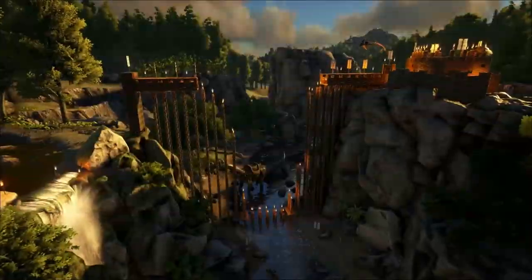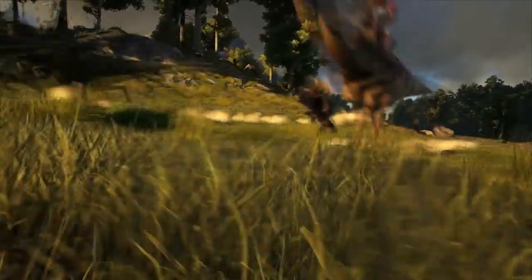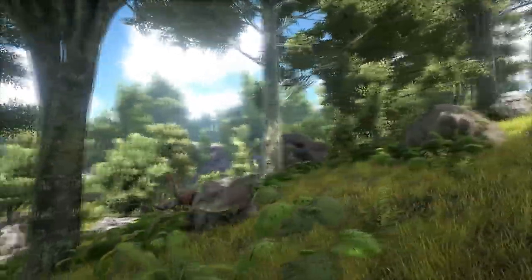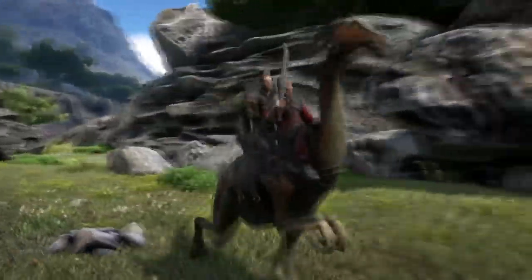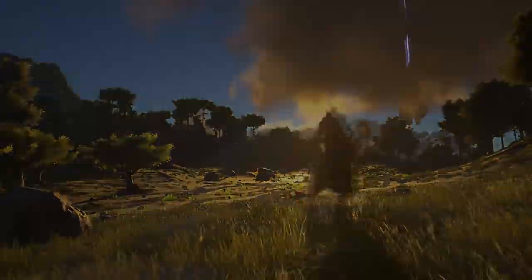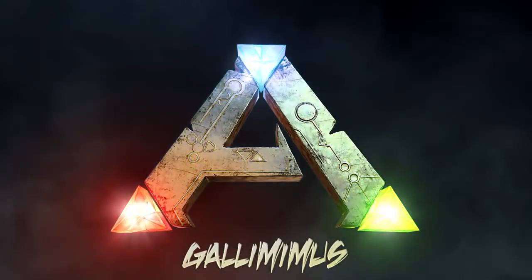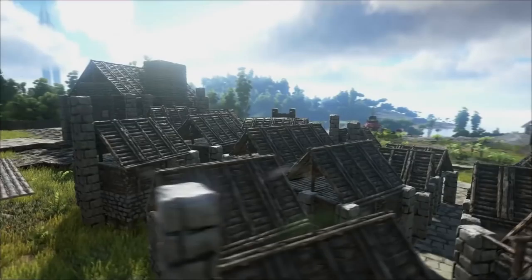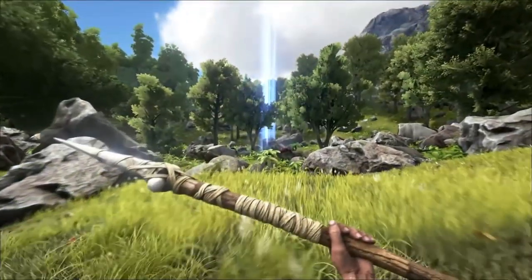First up is the new dino, the Gallimimus. The Gallimimus is a skittish herbivore, being one of the fastest on the island. It uses its core agility to outrun pretty much anything and become a very needed form of transport. Due to its ability to jump long distances and its overall amazing speed, the Gallimimus is a very desirable tame. It can also be mounted with a three-seater passenger saddle, making it a very good form of transport.